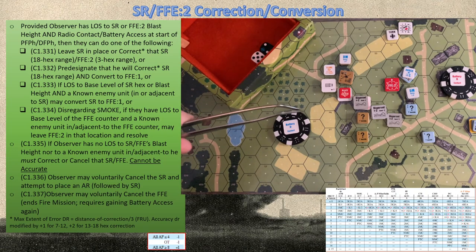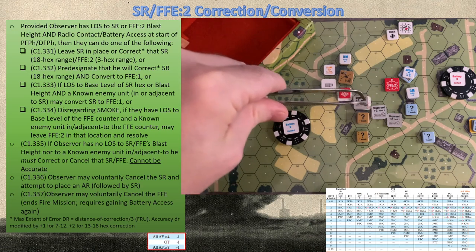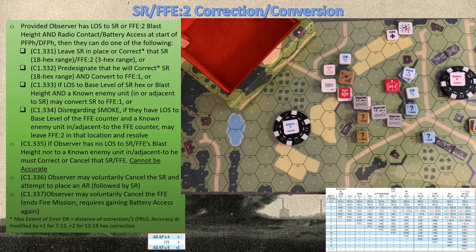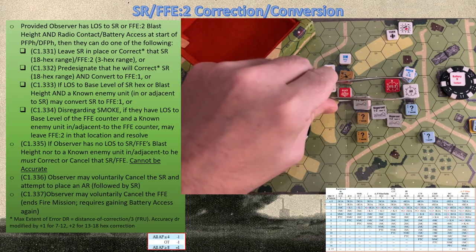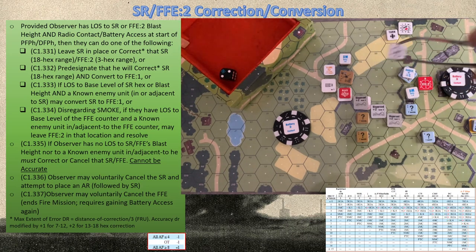Now for the Russian defensive fire phase — they must do radio contact with a minus one. He gets radio contact and can adjust his FFE2 or keep it in place. Because of the heavy modifiers up here, we may want to adjust one hex — even if it deviates one hex it'll still hit something German. So we place our AR down. We cannot make an accuracy die roll because the plus four for condensed smoke eliminates any chance of accuracy. However, moving only one hex, maximum extent of error is one divided by three rounded up — one hex maximum. We roll one die: a two. That's where the FFE lands.